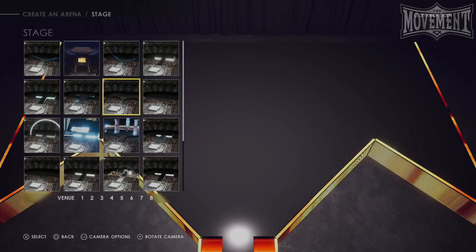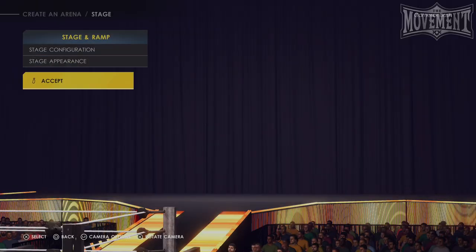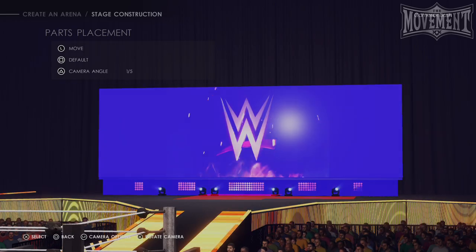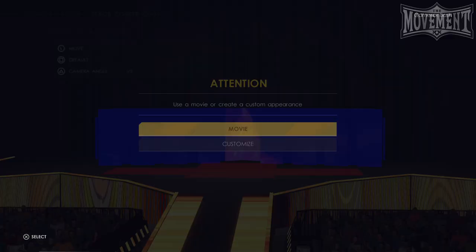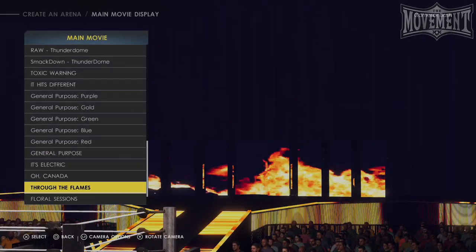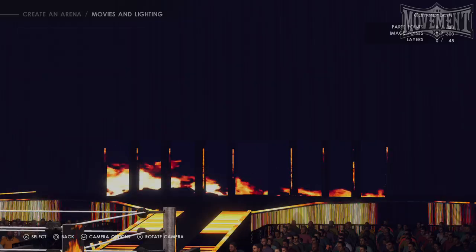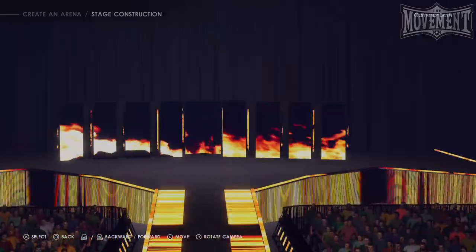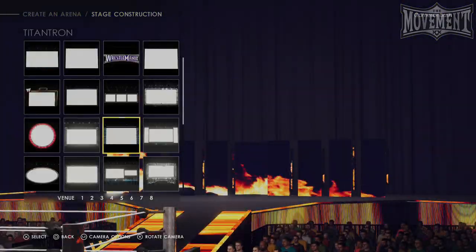Now that your venue size has been selected, you can freely edit your stage without having to worry about certain parts disappearing, which is what could happen if you change your venue size after selecting the stage parts. To put your stage together, go to Stage, then Stage Construction. The first thing I'd recommend doing is to delete all of the parts currently set on the arena, leaving you with a blank canvas. The easiest way to build an arena without feeling overwhelmed is to first start with the stage and ramp, then do your minitron, as that's the first thing that'll be on top of your stage.